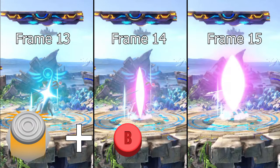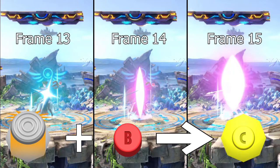Then, on any of these three frames on screen right now, which are frames 13 through to 15 of the warp animation, you want to move your right control stick in the direction you want to short warp in.